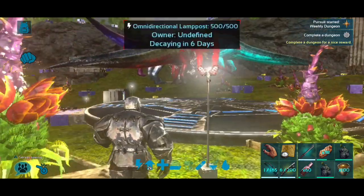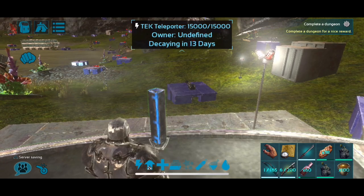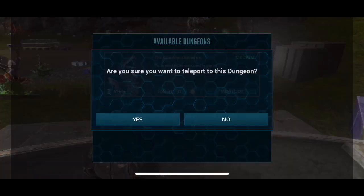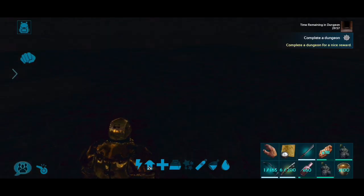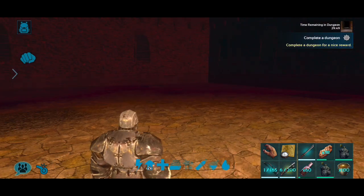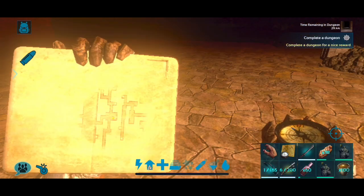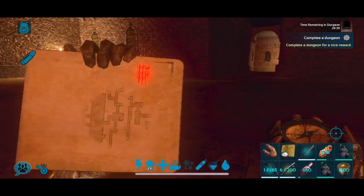Now let's go ahead and enter. I'm going to be using a tech teleporter to gain access — you can use an obelisk as well. Obviously if you use an obelisk, you should probably put a sleeping bag down. Now, this week's dungeon — I want to be clear — the dungeon I'm doing for this video is a very easy dungeon; it's not that hard. The map's already out. But for the sake of showing you in general, this is the one that's active this week.